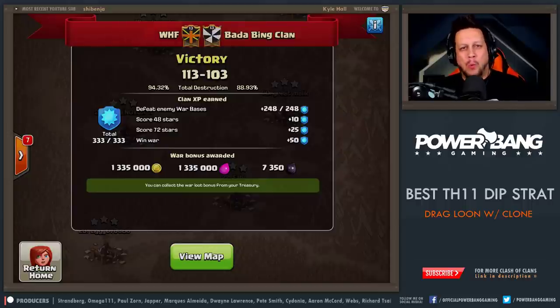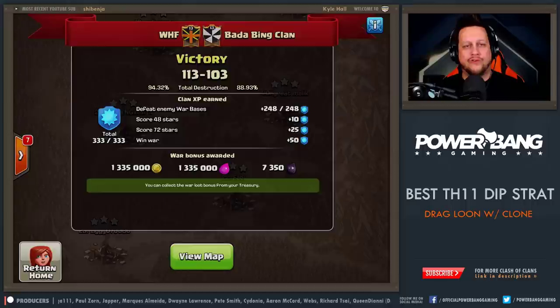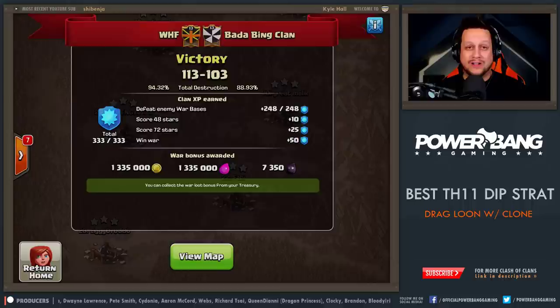What is up, guys? It is Power Bang. Welcome back to another Clash of Clans video. This one is by popular request — this came from you guys wanting to see dragon strategies from me. We're going to start at the top level today, the Town Hall 11s, coming down to hit the 10s. It's very important that you execute these attacks flawlessly and as high a hit percentage as possible, otherwise you're going to lose your wars. Let's hop into today's video: Drag Loon with the Clone Spell.